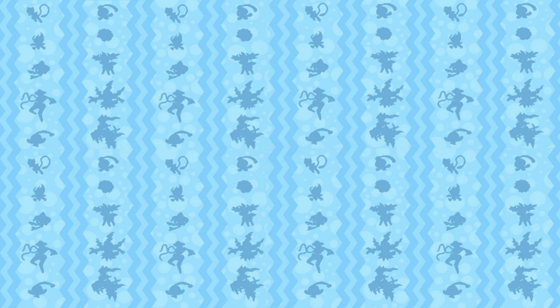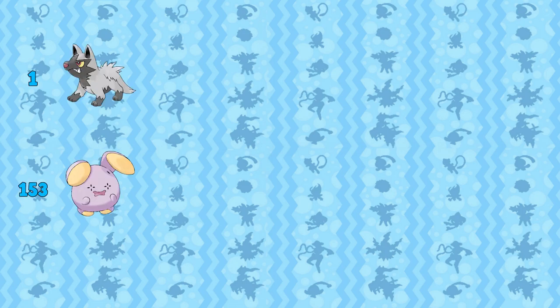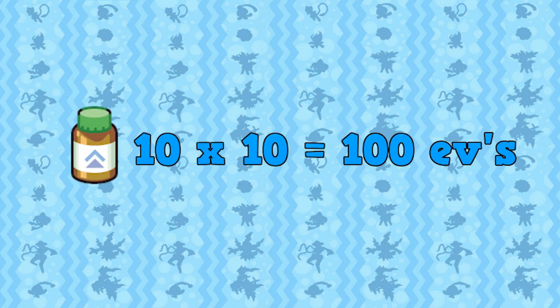This is where the Exp Share comes in. Give one of your Farfetch'd the Exp Share — remember to have 5 more backups just in case. You can put one of your stronger Pokémon in the front of the party and go to Route 116 outside of Rustboro City and kill a Poochyena for an Attack EV if you need one — remember only to do this if you need one. For Jirachi I need 153 HP EVs and 1 Attack EV, so I would need to kill 1 Poochyena and 153 Wishiwashi. You can also give your Farfetch'd up to 10 HP Ups which grant 10 HP EVs each — this can really speed up your process. Now that I've given my Farfetch'd 10 HP Ups and 100 HP EVs, I only need to kill 1 Poochyena and 53 Whismer.